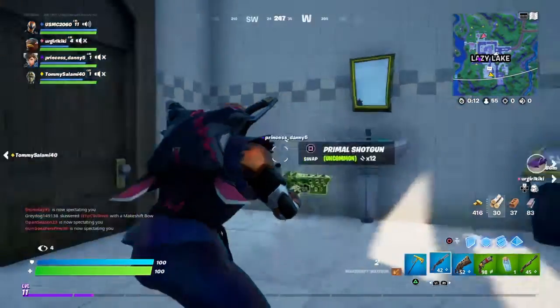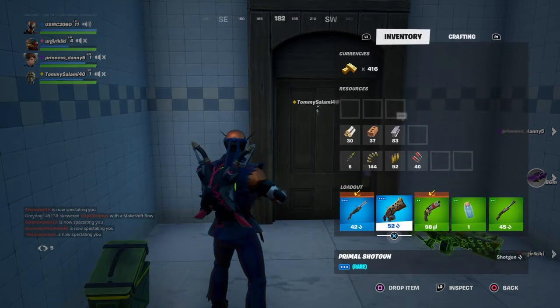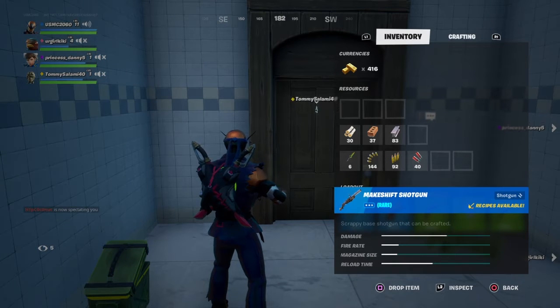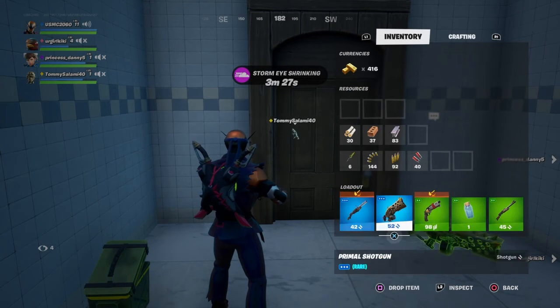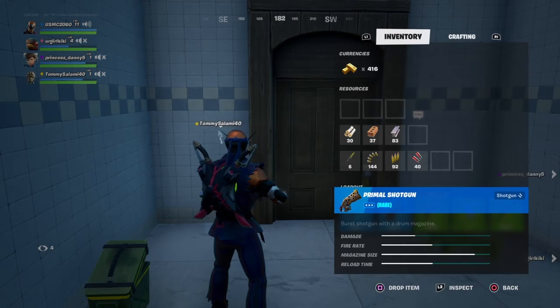Taking a look at the different kinds of shotguns here. We've got the makeshift shotgun and the primal shotgun. I'm gonna inspect them here. Makeshift has damage a little over halfway, slow fire rate, slow magazine size, decent reload time. Primal shotgun: damage a little less, fire rate is more, magazine size much higher, and the reload time is much higher.